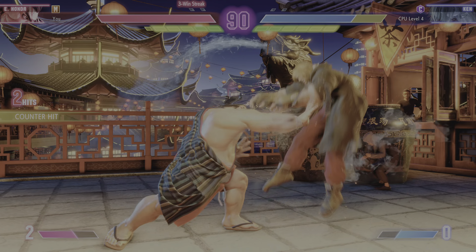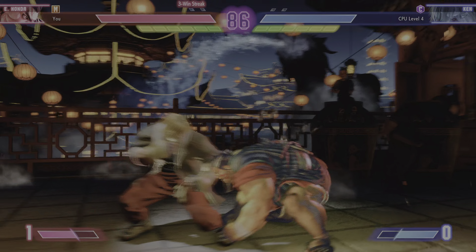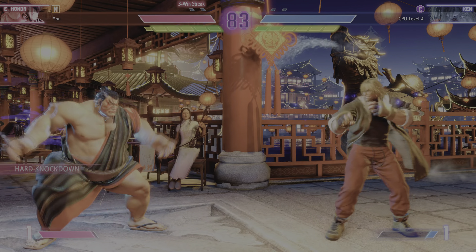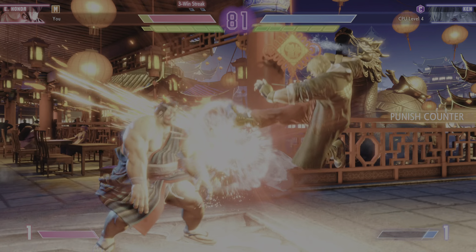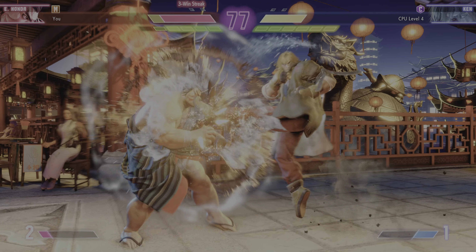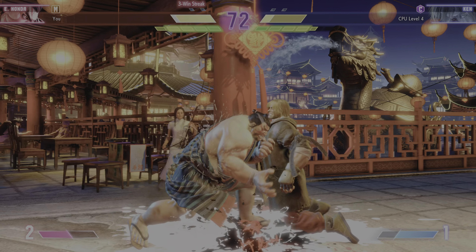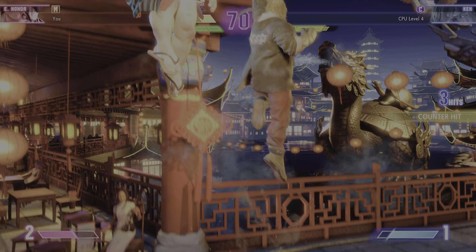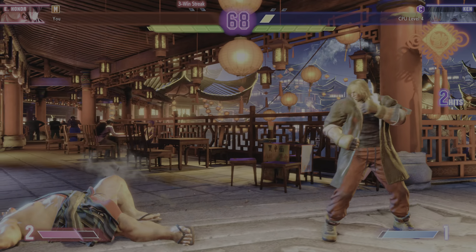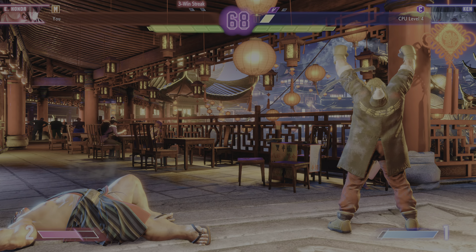Lots of aggression from both sides. Player one has the meter lead. Takes a big gamble and rips out a raw super. Taking stock — talk about overextending. A little too greedy there. Knocked down. Very quick — this is going to be bad news. What'll happen here? Charge him in there. Player two picks up the first round. That'll give them a psychological advantage.